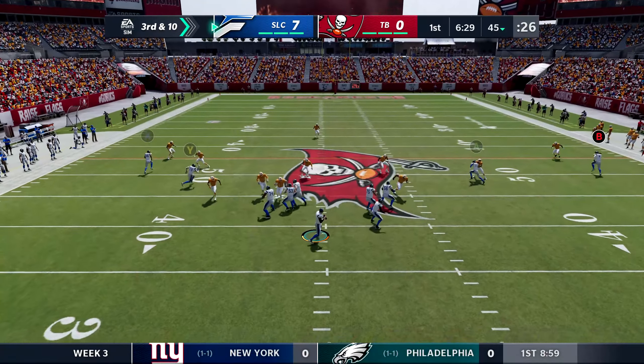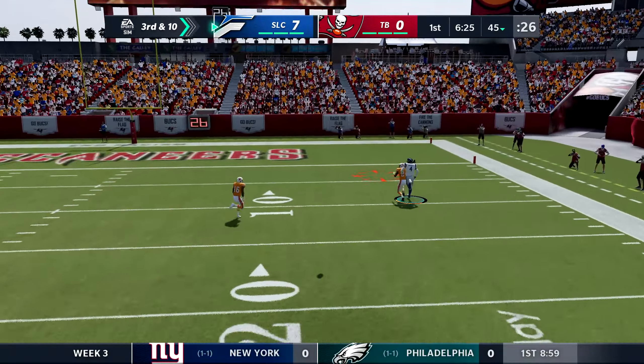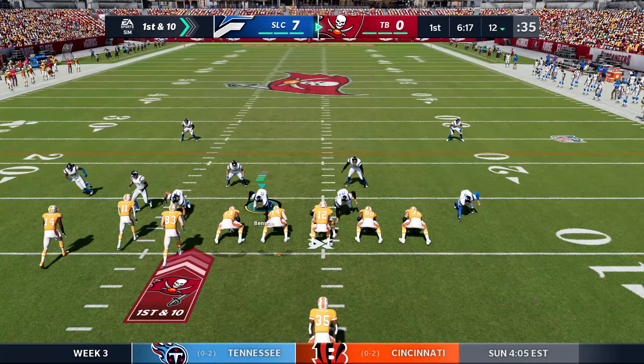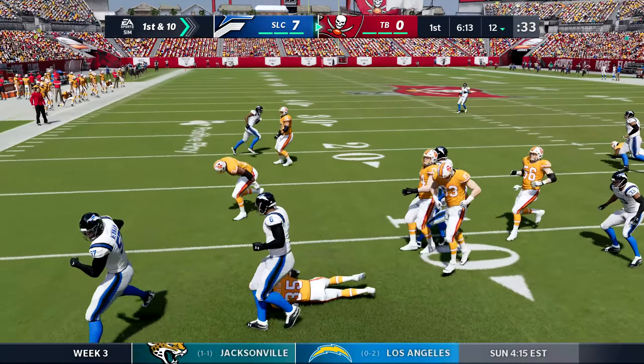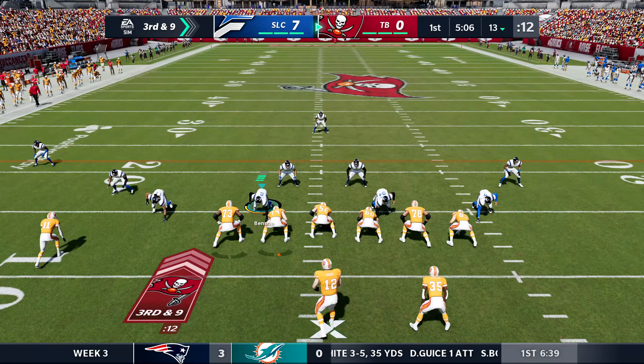Back on offense for the Flyers — third and ten. Airing this one out one-on-one to Maverick Barnes — broken up, great coverage, Maverick can't come down with it. Another three-and-out from the Flyers. Now a pitch out for the Bucs — Mitch Newman tracking him down — Streeter goes down for a two yard loss. Third and nine, defense is really heated up here.